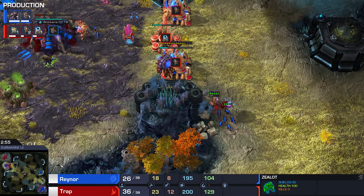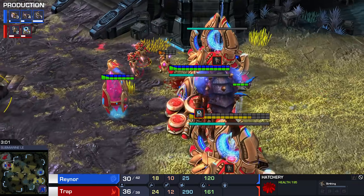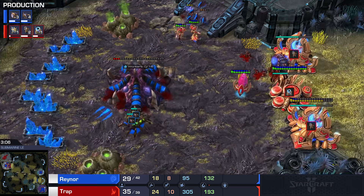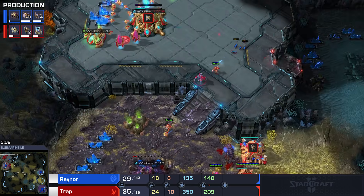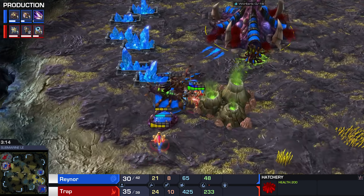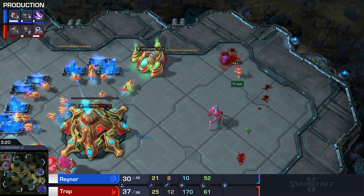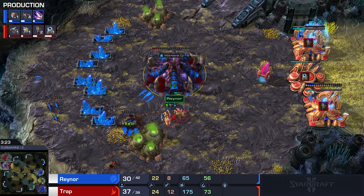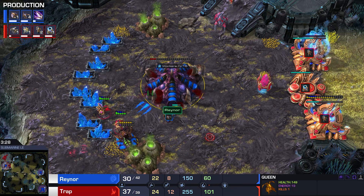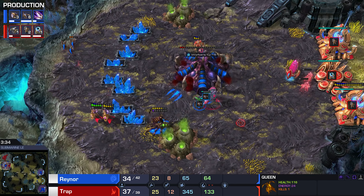Raynor is very well known for his Zergling control. The Queen is actually going to be popping out of the hatchery very soon if he doesn't finish it off. Good control here by Trap, keeping those units alive to the best of his abilities. This buys enough time for a Queen to be produced in Trap's natural. A Creep Tumor gets planted down right away, but a Probe and a Zealot will be able to finish that one off. It's critical to make sure there's no Tumor in the natural — even if you shut this down and have to deal with Creep, without detection you're going to be in trouble if your opponent can delay your expansion even longer.